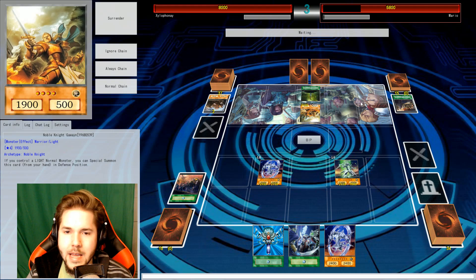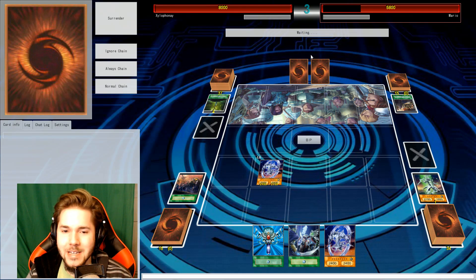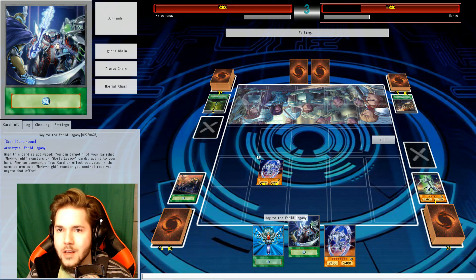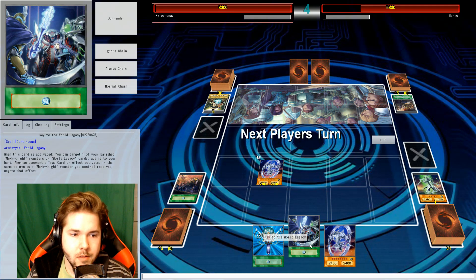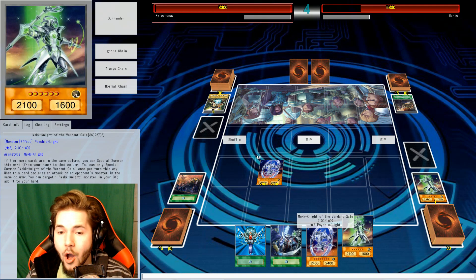Gawain — might as well just have him crash. So then I won't be able to summon something else in the same zone. I'm not going to be able to kill you here. I'll activate this effect, which will allow me to send a Noble Knight card to the grave — because this is all adding up to the number of Noble Knight cards I have in the grave for the field spell.